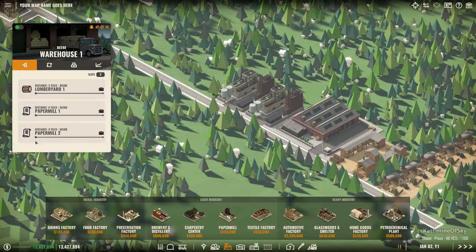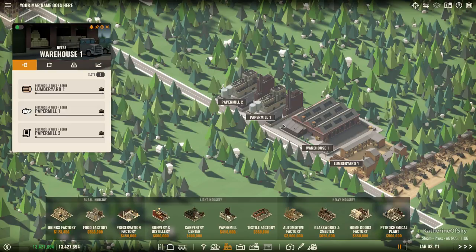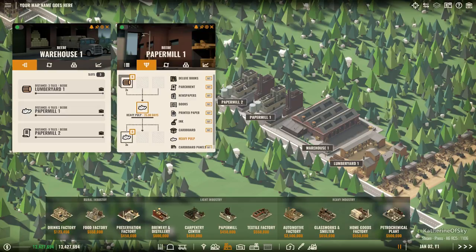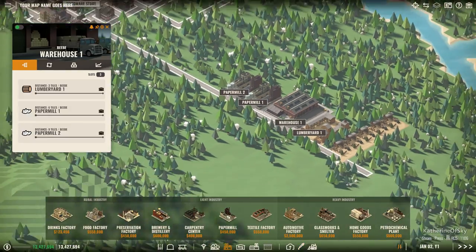They already have parchment default selected, so let's go in here and have them make the heavy pulp, because that's part of the process to make the cardboard panels. Let me turn on the names - shift click to copy, I needed the duplication tool, the eyedropper tool - there we go, both paper mills are now sorted out.